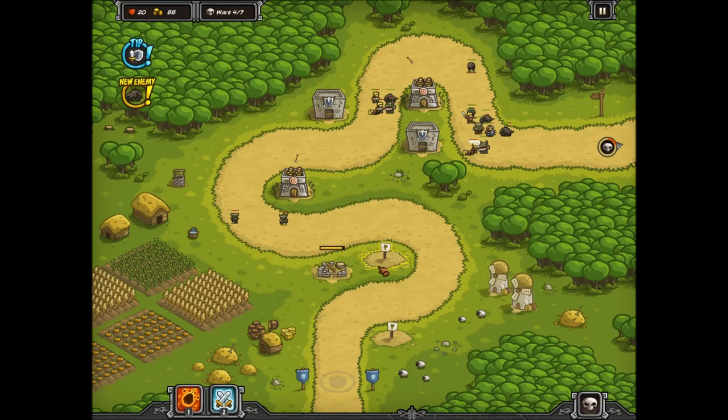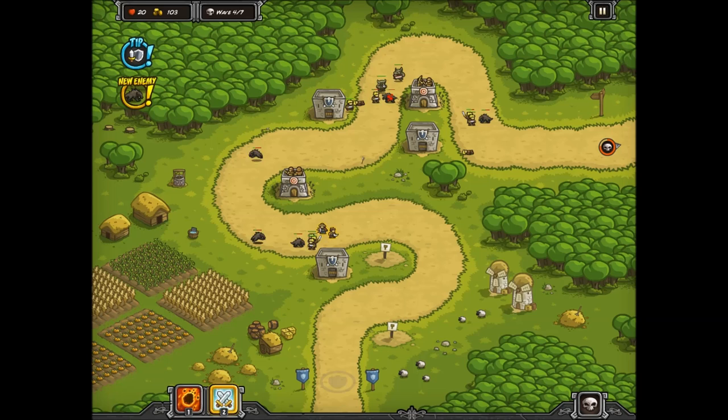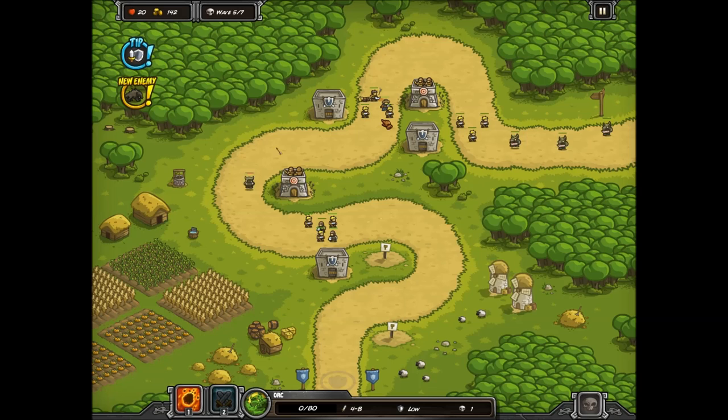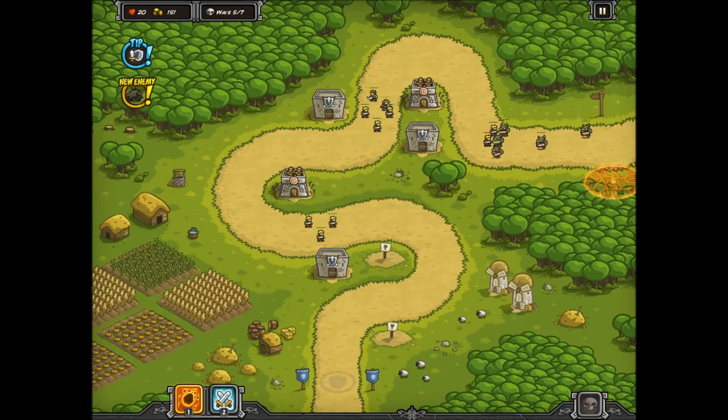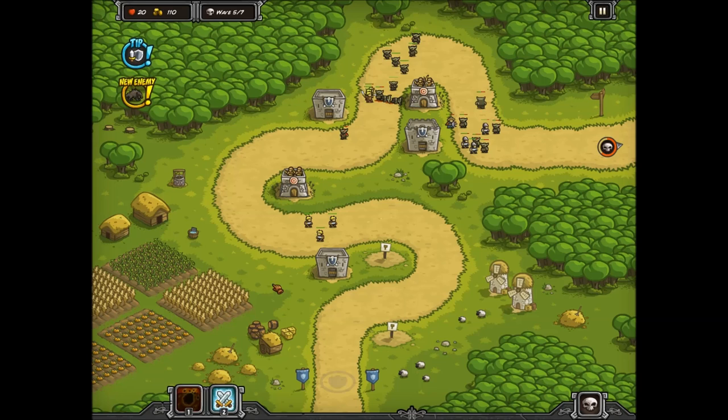Oh, here come dogs. Let's do some stuff here. Barracks. I want some artillery but I don't have enough money — that's all right, we can wait. Put these guys there just in case. And here's a cool thing — when you level up the barracks, these guys could be almost dead and you level up the barracks and you get all brand new guys. So it's kind of like a glitch or a trick, or whatever you want to call it.